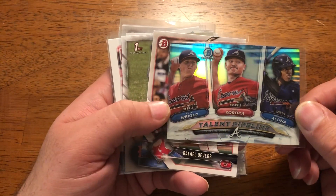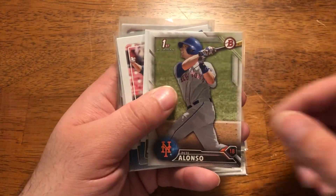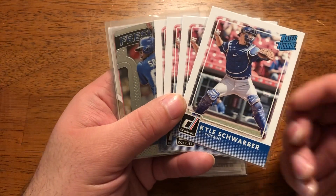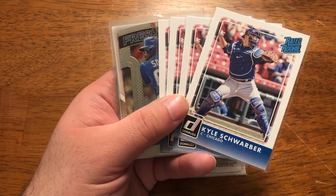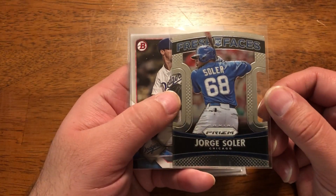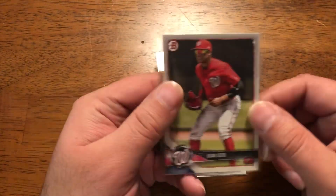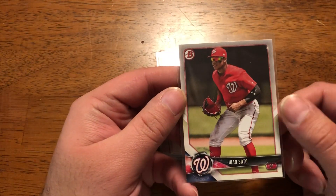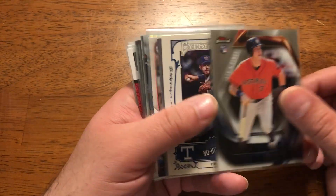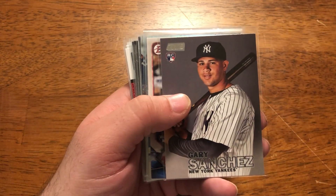A Talent Pipeline card with Soroka and Acuna from 2018, a Devers rookie, Pete Alonso First Bowman, a small lot of four Schwarber 2016 Donruss rookie cards, a Bueller rookie, the paper version of the Soto you saw before, a Finest Tucker rookie, a Nolan Ryan insert, and a Gary Sanchez rookie.